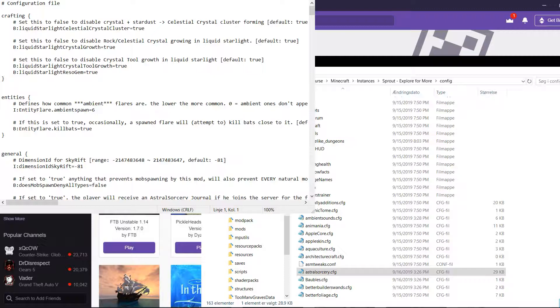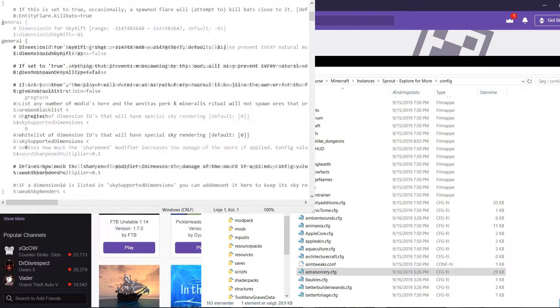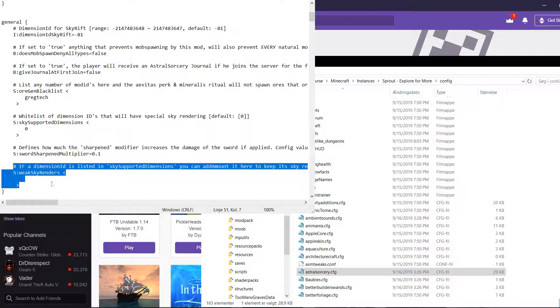Once you have that open, scroll down just a little bit and look for the sky renders section. This is what's causing the shader glitch — this line is conflicting with your other shader, and it's just bonkers and so annoying. You can see there's a zero here already.